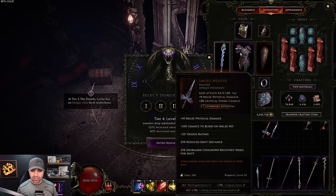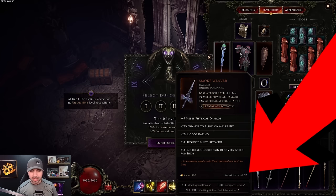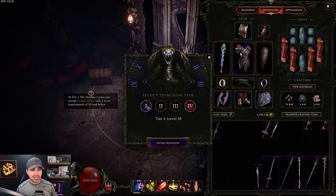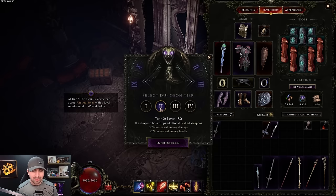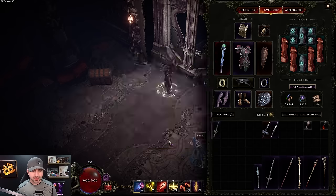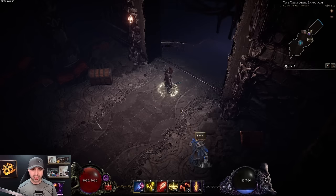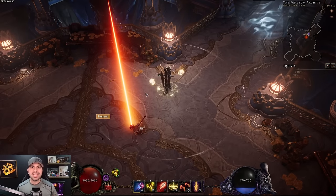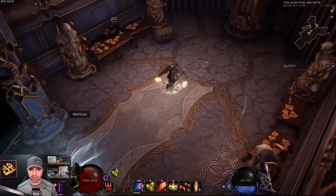Make sure you check your unique item's level before entering. We're making a legendary Smoke Weaver — it's item level 52, which means we can't use tier one (capped at level 50). We need to enter at tier two. We're going in now — I'll beat the dungeon and meet you at the end.